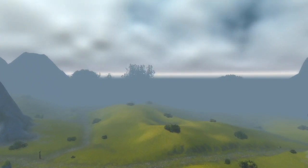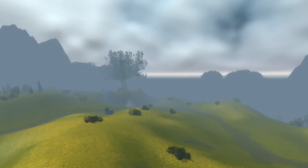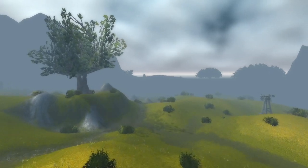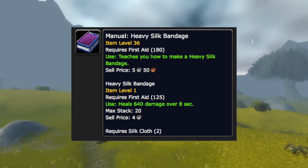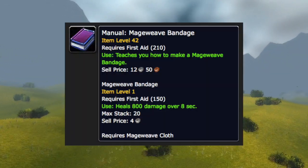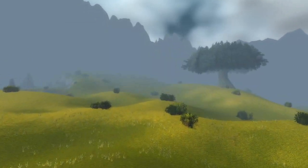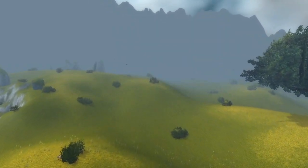Now that you're at 180 in skill, you won't be needing to learn anything from your trainer. Instead, the next bandages are all learned from the free books that you purchased. So use the Manual: Heavy Silk Bandage now and begin making those until you're at 210. Once you've done that, learn the mageweave bandage from the book Manual: Mageweave Bandage, and then begin making the mageweave bandages until you reach 225 in skill.